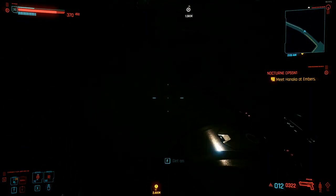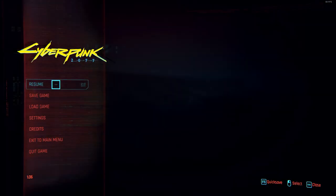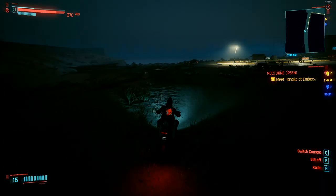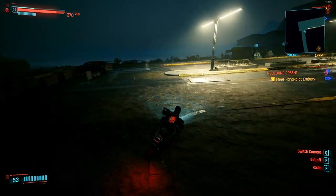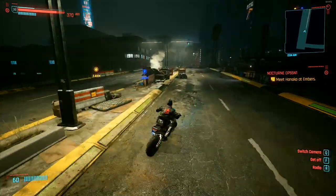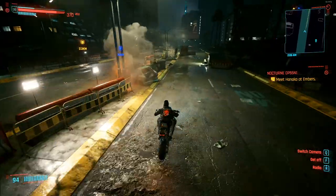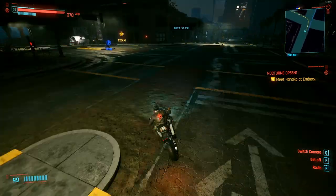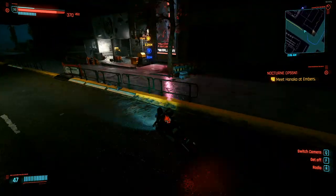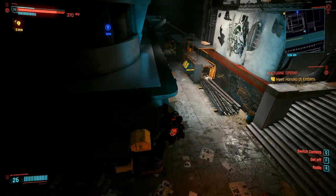I'm just going to take us back to the apartment and go to sleep. As you can see it's very easy to get out - you do need to glitch to get out. There are methods of doing it without the glitch but it takes a lot longer. I might do a video on that later.